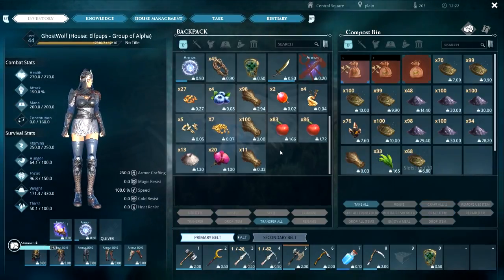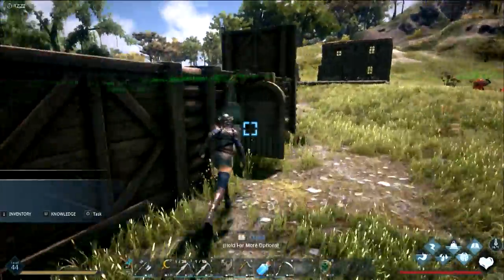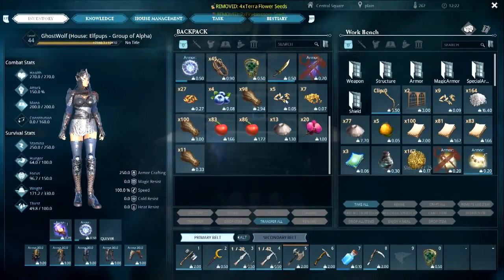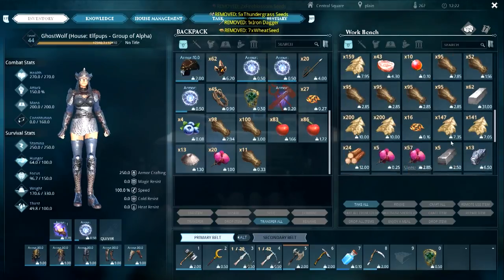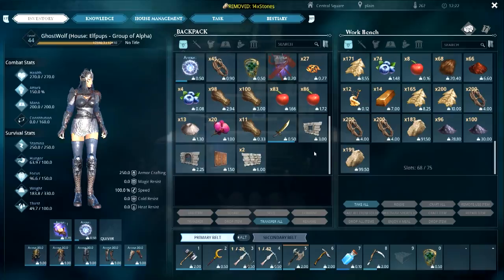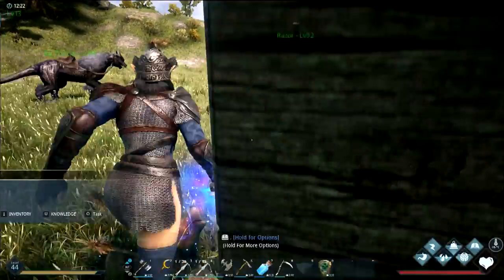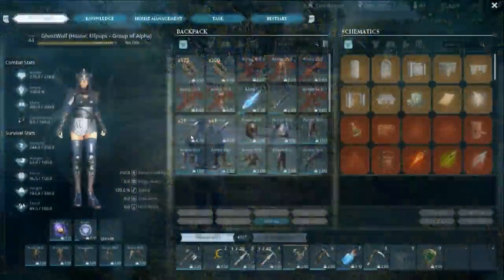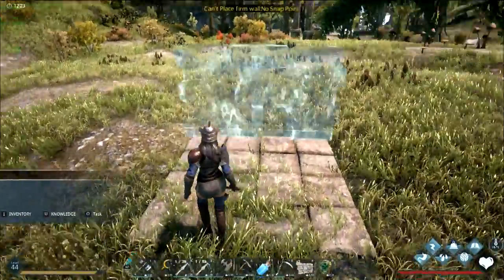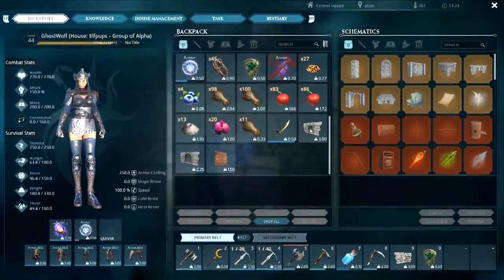Really liking the pet revival stone system — being able to bring pets back is great. It might seem a little cheap for how easy it is, but you have to bookmark it and it takes time to activate. Taming something like a unicorn and having to re-tame it would be brutal. This feels like a deserved reward given the amount of crafting required to reach this level.